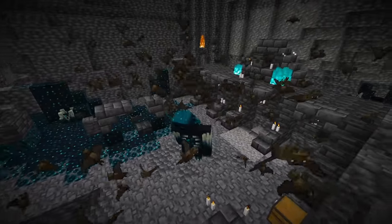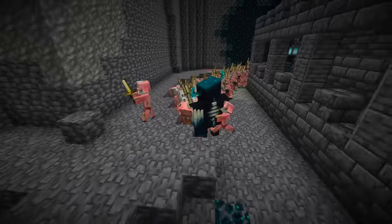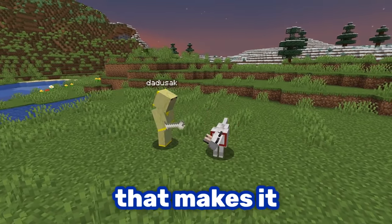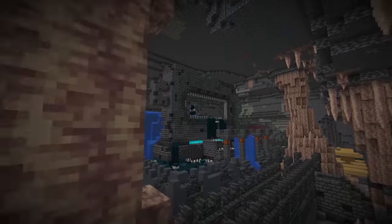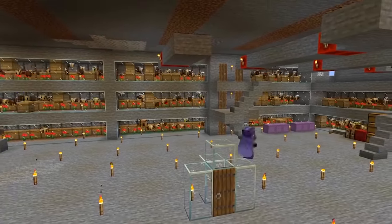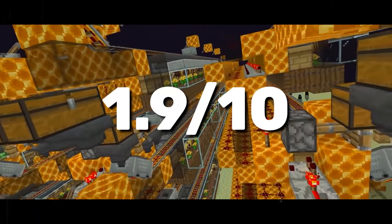A weakness of the warden is that he can only hit one target at a time. So if you get enough mobs to fight him, he will be defeated. You can tame as many wolves as you want — that makes it a perfect fit for the job. Same goes for bees; a couple hundred of them should do. Once you find an ancient city, that's the place where the warden resides. Build a massive bee farm nearby. Since this method takes a lot of preparation, I rate it 1.9.